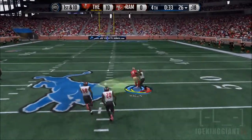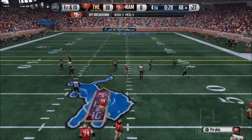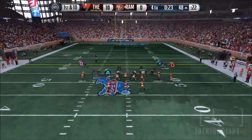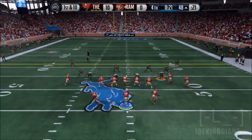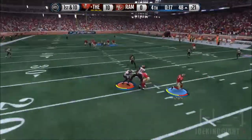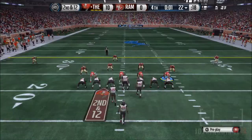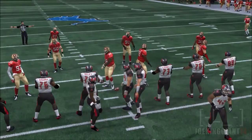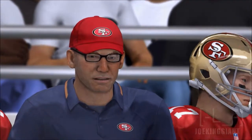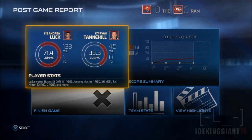Due to the Garrett Blunt fumble, I lost the game 10-0. The game could have been 10-7 and I would have had the ball with 30 seconds left. I threw an interception on purpose — I knew my receiver was open but I just lobbed it to T.Y. Hilton to see if he could make a play, but he didn't. I could have won but Garrett Blunt fumbled and I'm blaming the whole game on him. Anyway, that's it for now — hopefully you enjoyed this gameplay. Let me know in the comments, and subscribe for more.